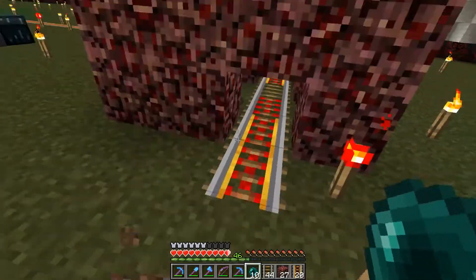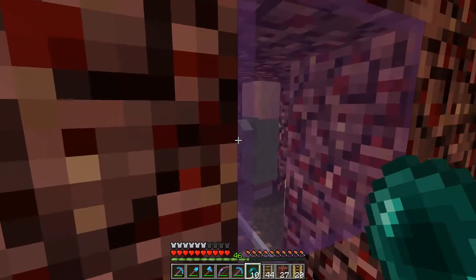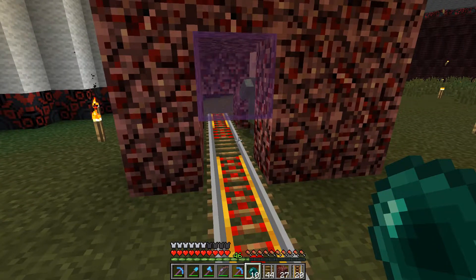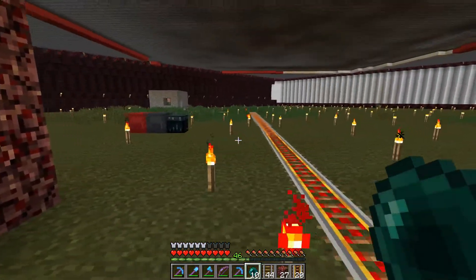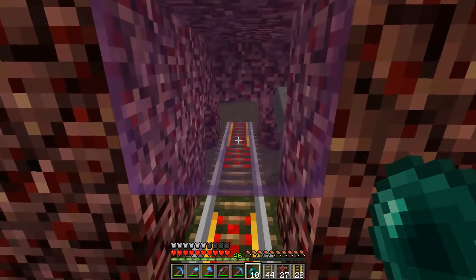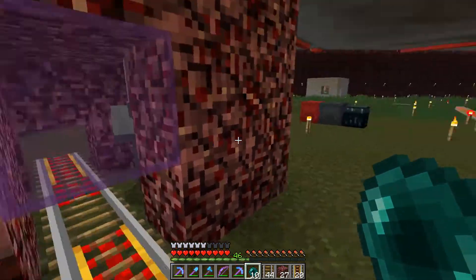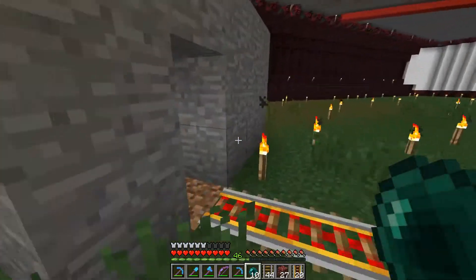Down here I've got this little hut — basically this is where we're going to be breeding our initial villagers. This is about the easiest way to move them from one area to another: I have powered rails to get them across, then a powered activator rail and some more powered rails. The activator rail — if you don't know — is going to rock the minecart and eject whatever is inside it, in this case a nitwit.